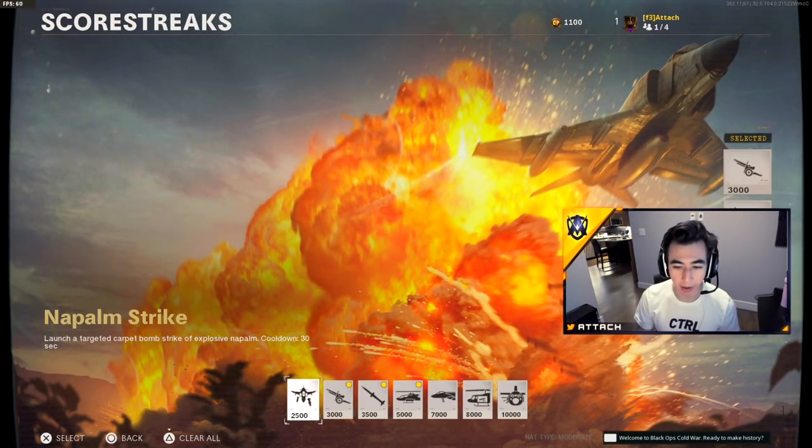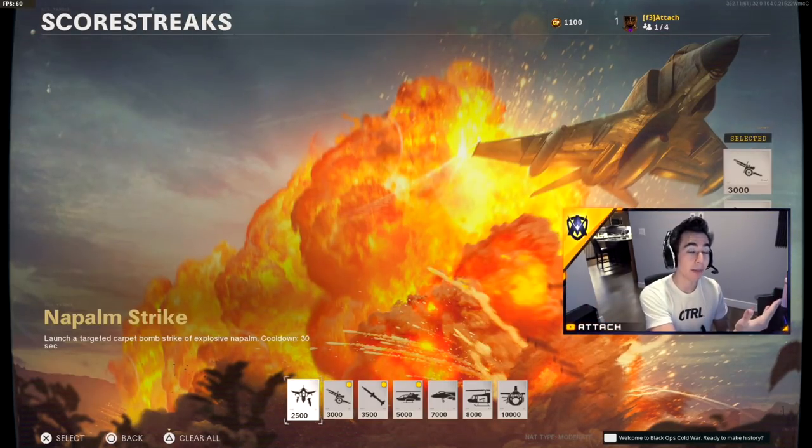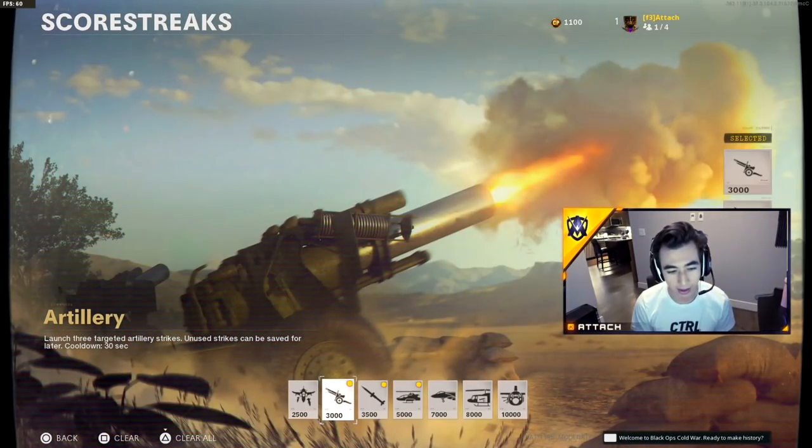You have to be careful with the napalm strike and make sure you don't place it on yourself — it sends fire across the whole map, so you can very easily kill yourself. I went on a 36 killstreak and then napalmed myself. But yeah, I use artillery and cruise missile; those are the ones used in competitive so I'm getting practice in.